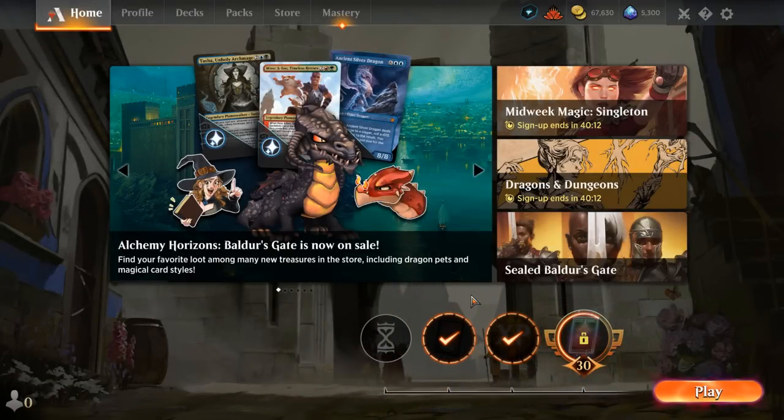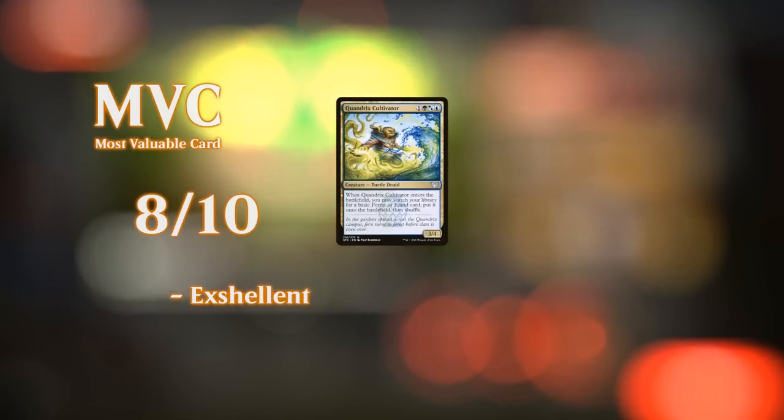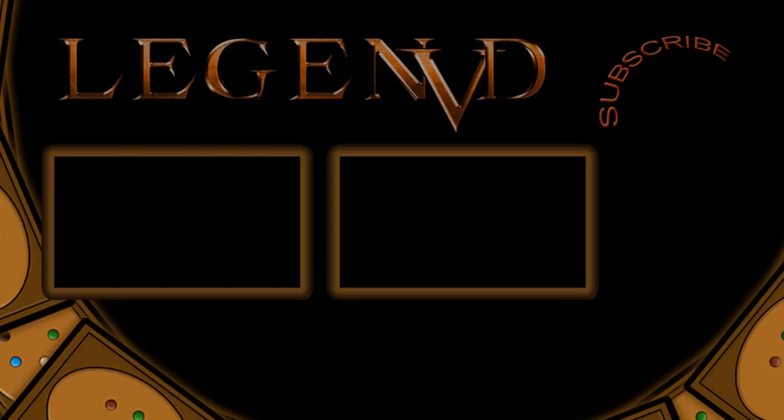So we got to see our blue-green ramp deck in action. Right now in Standard, with Red-White being so popular, you need to adjust your ramp decks to have a lower curve and a lot of cheap interaction — so a full set of Fading Hope seems necessary. Having your top-end creatures be good at stabilizing when behind is key: cards like Huntmaster and Titan of Industry are quite important. I think this is a pretty good approach for a ramp deck, but as always you need to pick your spots in the meta and adjust your deck accordingly. That'll do it for today's gameplay — thanks for watching, and as always have a nice day. You can become a patron at patreon.com/legendvd to decide the topic of future videos. See you in the next one.